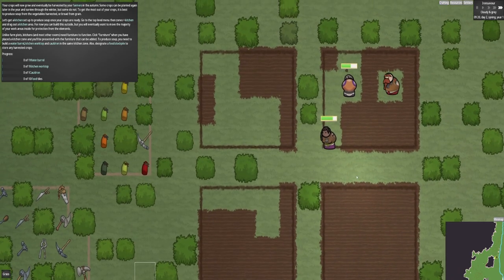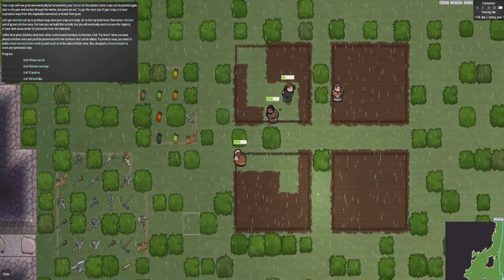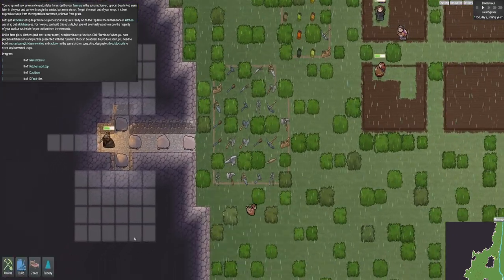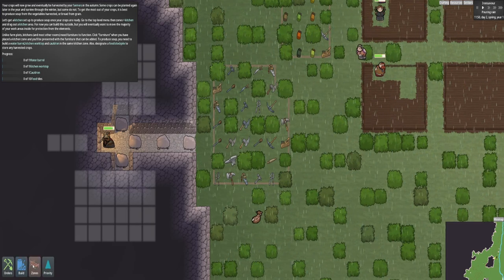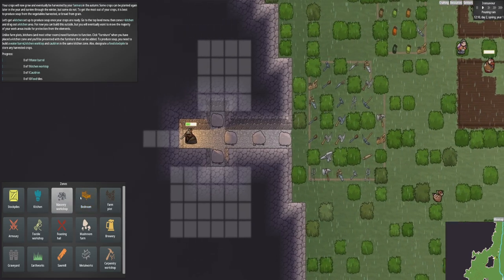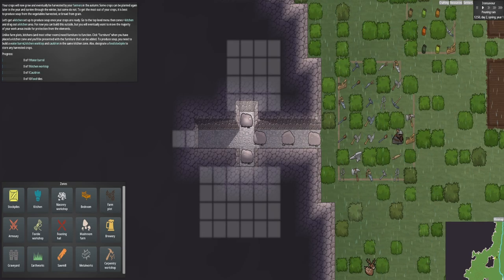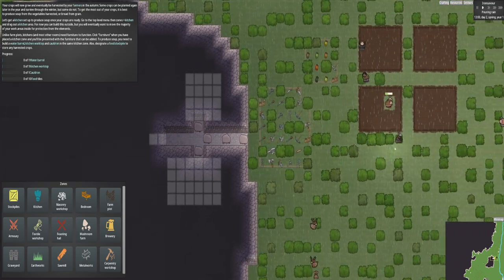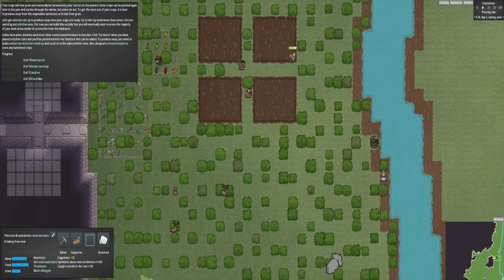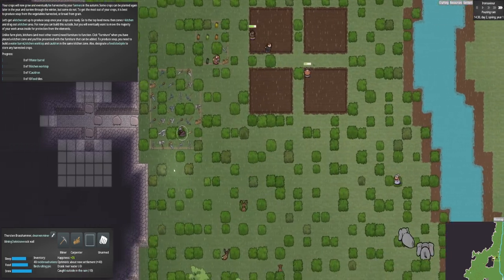We're just going to run this on at full speed at the moment. As you can see, these are doing strike the earth now. Another thing you can do - you can set a zone for raw materials there. We are going to want to build a masonry workshop in a little bit, but we're just going to dig this out for now. He's probably going to go for a drink now. You see his drink was about half full there. He's all drinked up now.